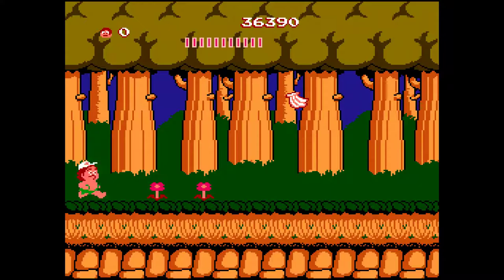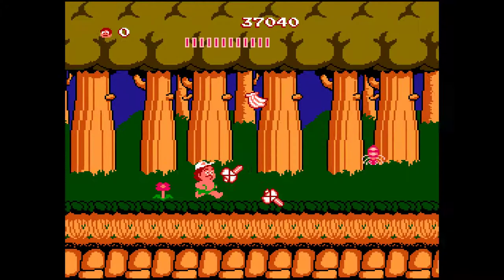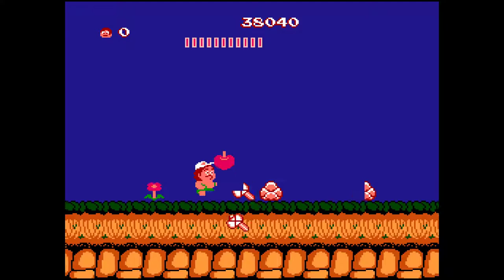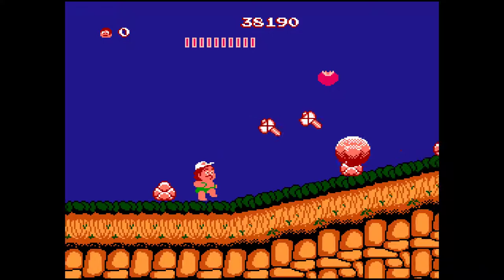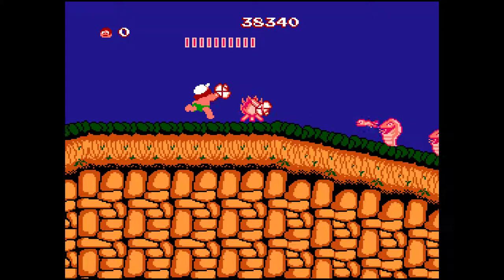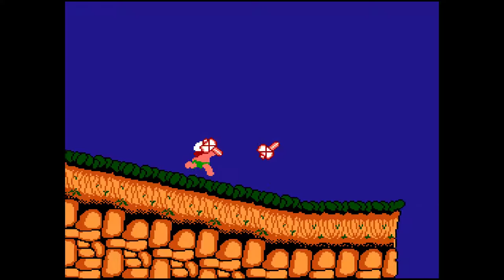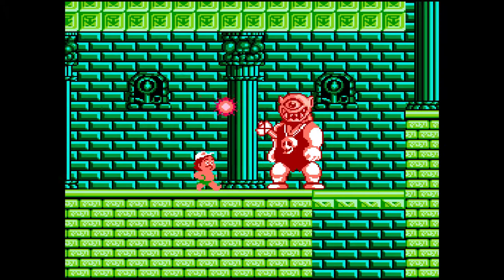I did not expect those guys to be jumping — it's only a pain if you don't have a weapon. My only fears here are rocks, flames, and frogs right next to each other — or those guys. I hate them. The platform dropped and I think the castle boss is now a cyclops.